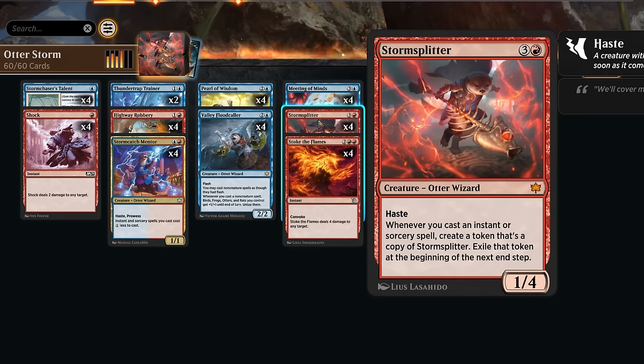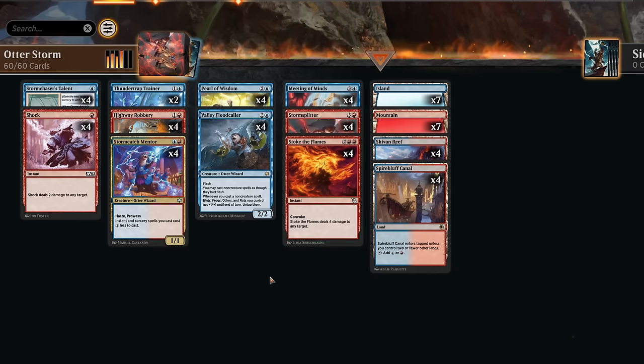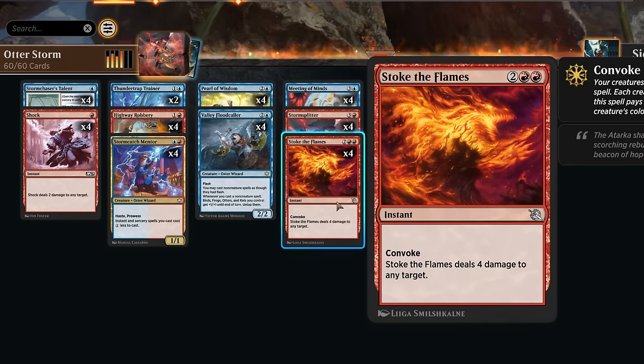Valley Floodcaller plays very well with Storm Splitter — a three-mana 2/2 with flash so we can play it in the opponent's turn. It lets us cast non-creature spells as though they had flash, and whenever we cast a non-creature spell, all our otters get +1 until end of turn and we untap them. Untapping is especially nice if we have Convoke spells that let us tap creatures to help pay for their cost.